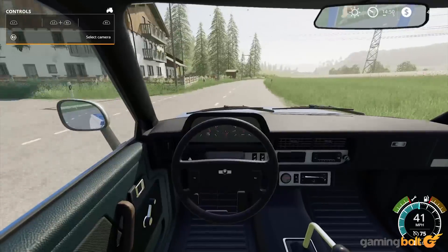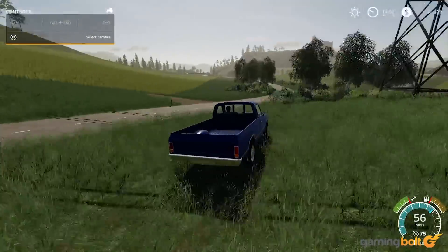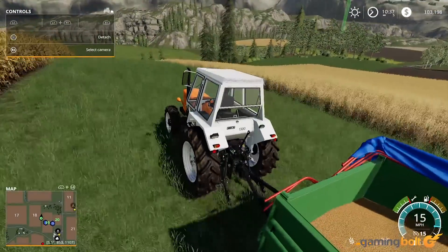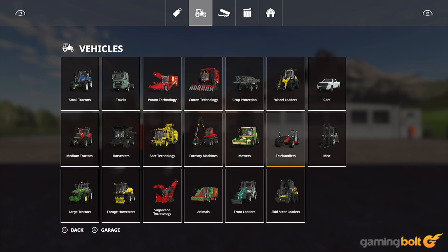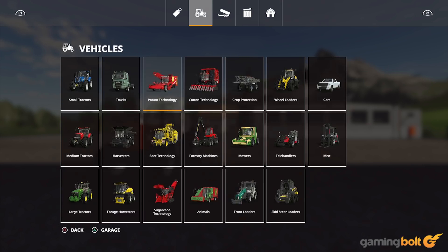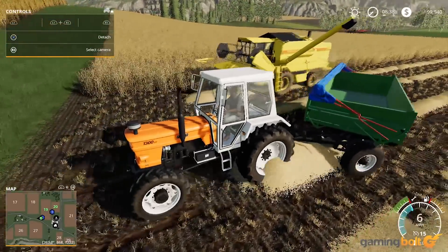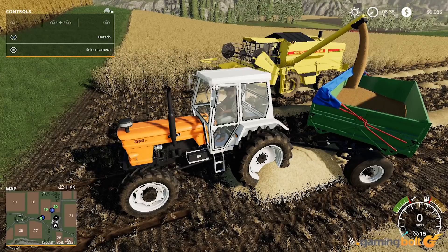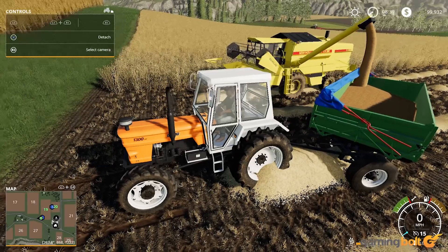Graphics in Farming Simulator 19 are only serviceable in many cases. Grass textures and trees look fine, but there is an issue with popping off in the distance. The machines are the nicest looking things in this title, and there are a ton of them — this is the largest selection of licensed machines the series has seen to date. You can customize the look of your machinery, and with the option of leasing machinery at a cheap price, you'll be able to get a good look at almost all of it. Most animation is on the machinery and looks fine, though things like piping in wheat or chainsawing trees look amateur and not what's expected from a 10-year-long simulation franchise.